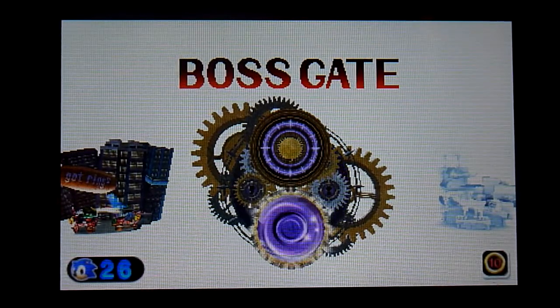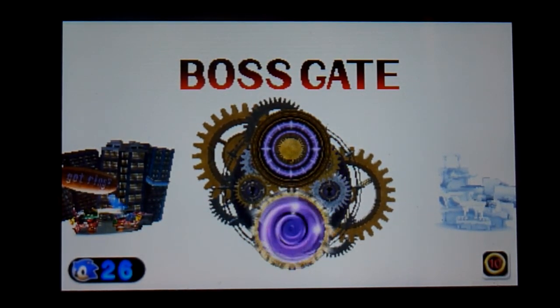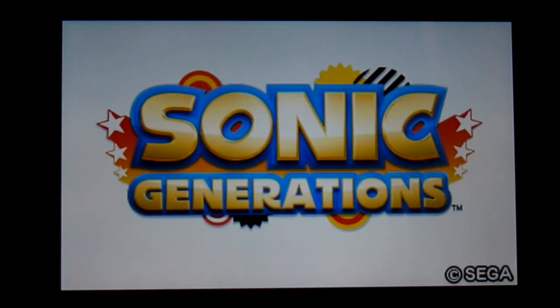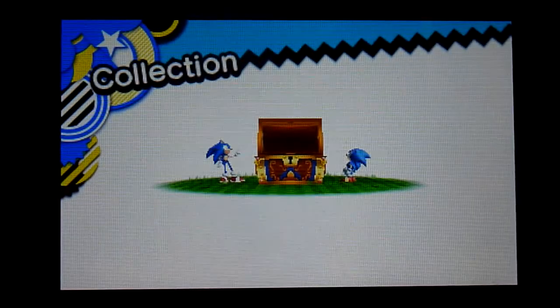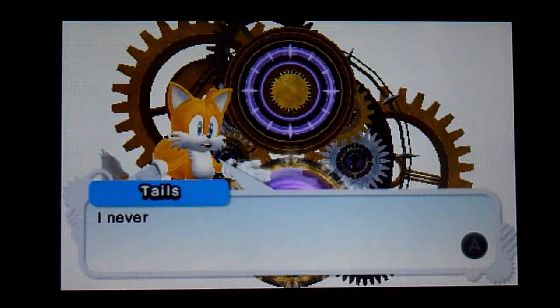Wait a minute — no cutscene? Alrighty. In the next levels we are going to do, you can use Stomp. Really, there was no cutscene? Actually, there's supposed to be a cutscene. Since it failed to show us the cutscene, I'll just do something here. There is supposed to be a cutscene — I have no idea why it skipped it. That's kind of a weird glitch. I believe it's this one — nope, wrong one. Sorry, it's gonna take me some time to figure out which one it is.